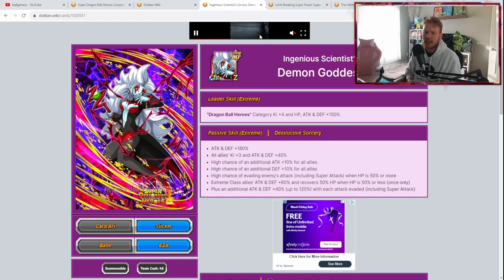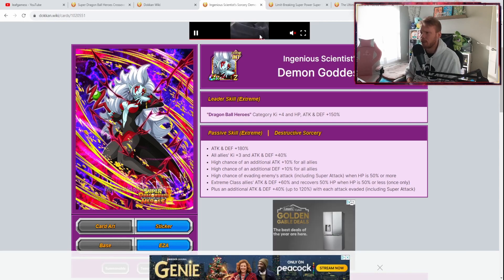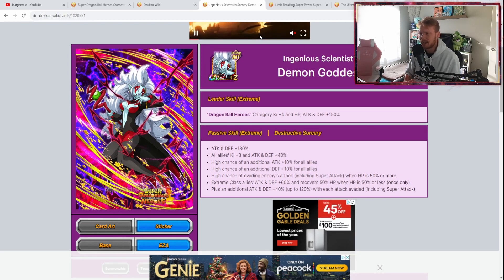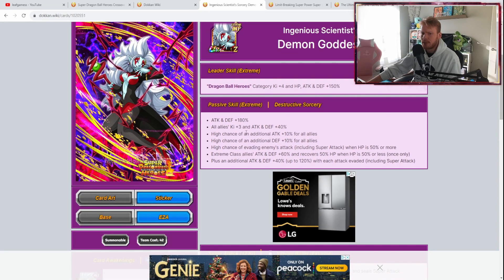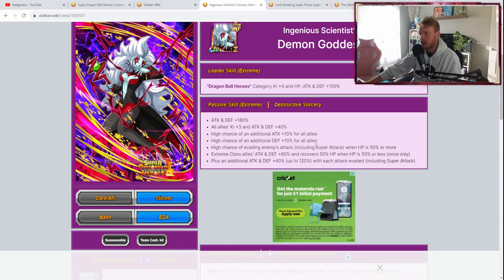Especially after her EZA, she's worth spending a stone on if you already have Vegito. She leads Dragon Ball Heroes category Ki plus 4 and HP, attack, and defense plus 150% stats. Her passive skill gives attack and defense plus 180%, all allies Ki plus 3 and attack and defense plus 40% — very nice. High chance of an additional attack plus 10% for all allies, and high chance of an additional defense plus 10% for all allies.